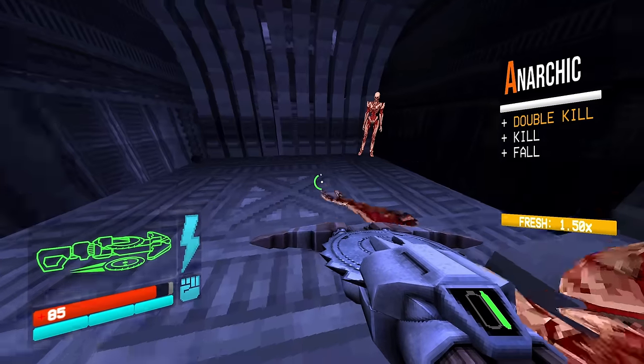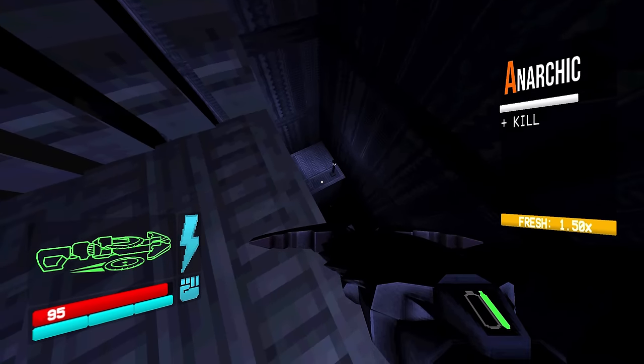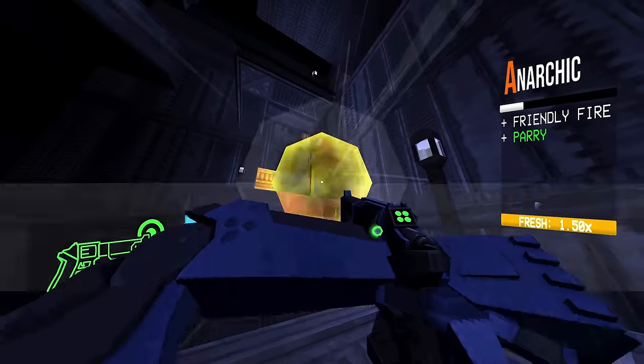The feedbacker fist can parry a bullet. Now, in real life your fists are made out of skin and flesh, and bullets travel fast — but in Ultrakill, you can parry incoming fire with your fist.